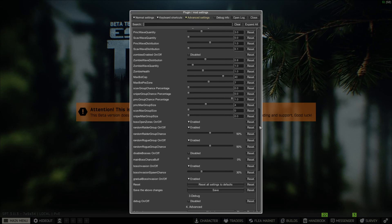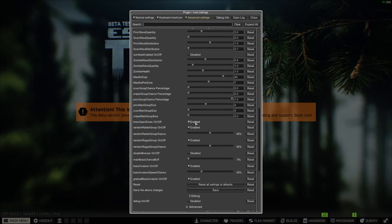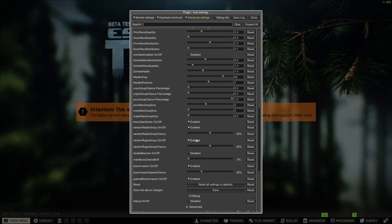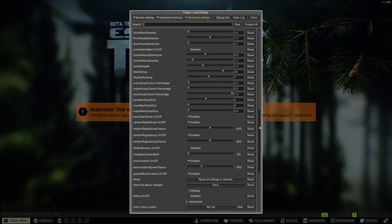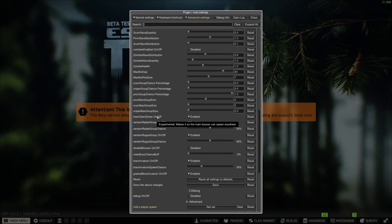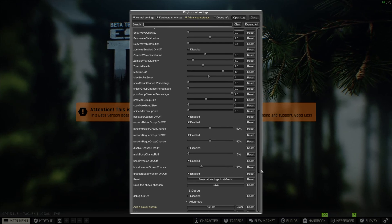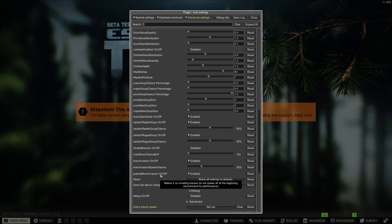The next thing that's going to eat up a lot of PC resources in these settings is boss open zones — if you have a low-end PC, don't even bother testing with that one, it's going to crash. Random raider groups are absolutely fine — maybe a three to five FPS difference. Row groups are similar, maybe three or four FPS. Boss invasions — disable that. If you're running low-end, you don't need bosses; you might as well just play with more regular AIs instead.